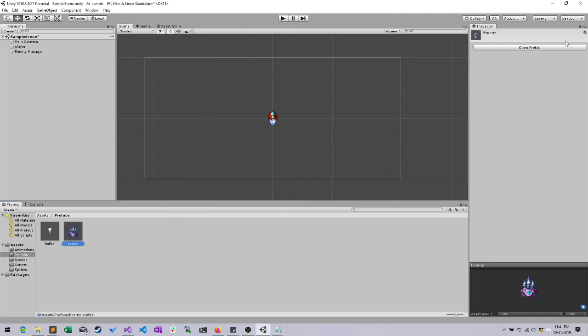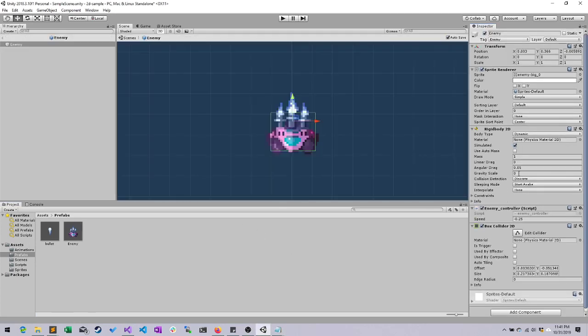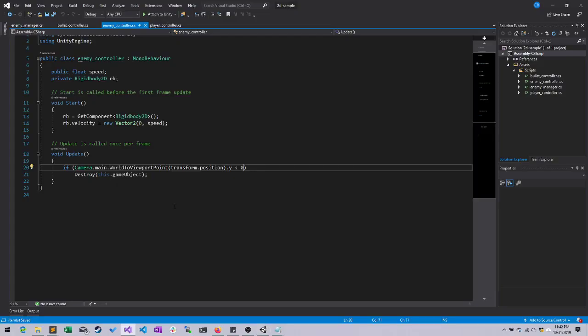Let's go ahead and select our enemy prefab. If you don't already have Visual Studio open, you can open it here, but let's open our enemy controller. Now, much like we did with randomly spawning in enemies, we want our enemy ships to randomly fire at us. A lot of the code for this is exactly the same, but because having to enter it again will really help it hit home for you, I'm not going to copy and paste it — we are going to type it all out.